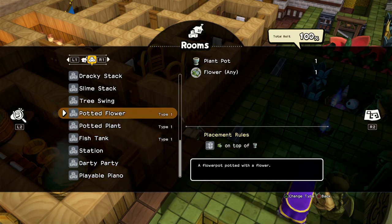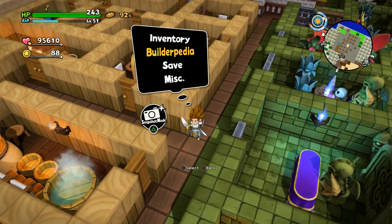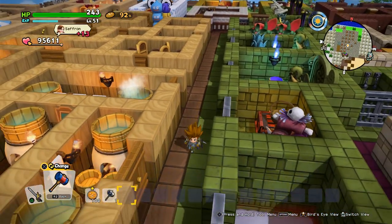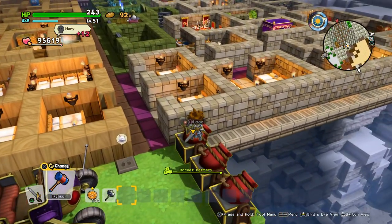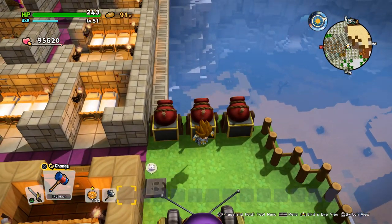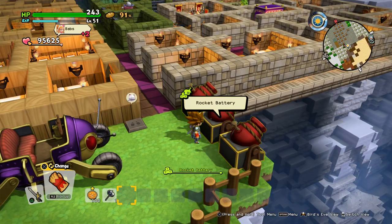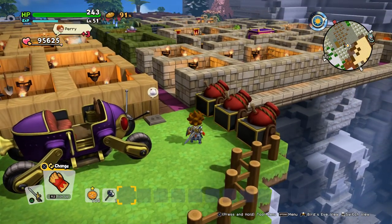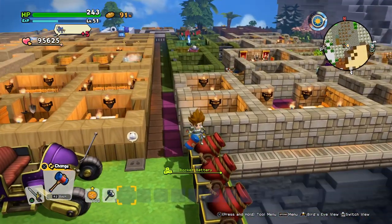There will also be some DLC ones, like the fish tank, but those will be in another build. All the DLC room recipes and sets will be in another one. Those three you just have to pick up one and put down for it to count. I think it works when you visit another island - those aren't part of the blueprint, I didn't have space for it.